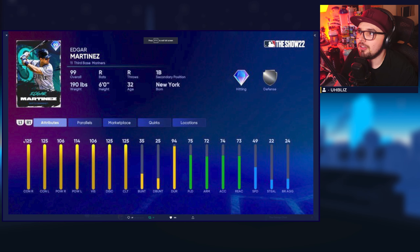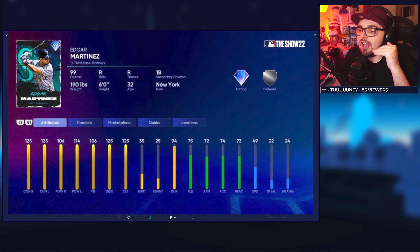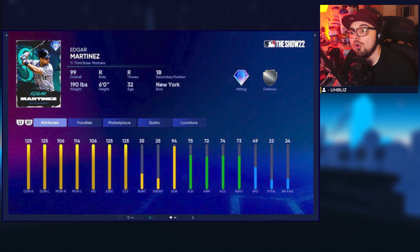Last but not least, before we hop into the bosses — we had 99 Edgar Martinez's attributes shown today. Look at those hitting attributes: maxed out contact, 106 and 114 power is great. First and third base are positions where you can get away with worse defense, so silver fielding on the base card is fine. But if you parallel five this card, he's going to be an elite hitter and could creep up to gold defense at third. This is a really nice card, and it's foreshadowing how good these program cards are going to be — likely the best versions of these players we've ever had.